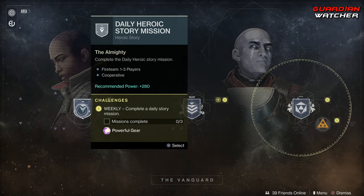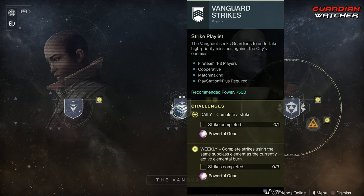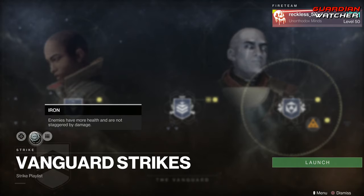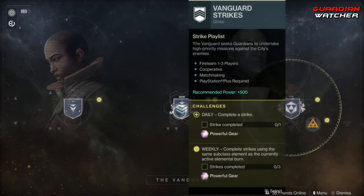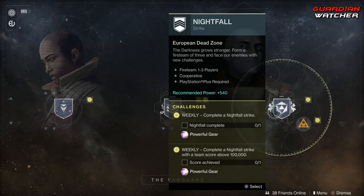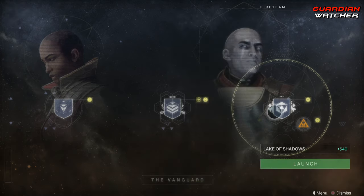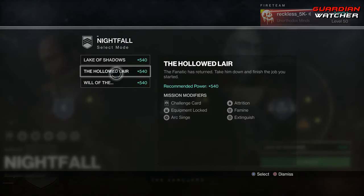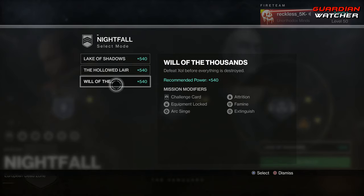As for the Vanguard, we need to go ahead and complete three daily story missions, as well as complete three strikes. Modifiers this week are Void Singe, Iron, and Heavyweight. Coming over to the Nightfall, we need to go ahead and complete a Nightfall, as well as a Nightfall with 100,000 points. The Nightfalls this week are the Lake of Shadows, the Hollowed Lair, and the Will of the Thousands.